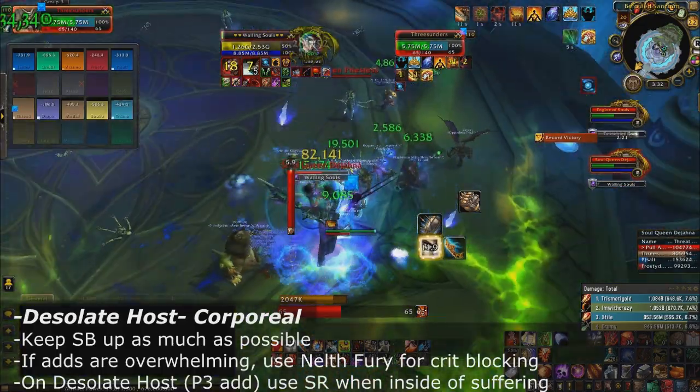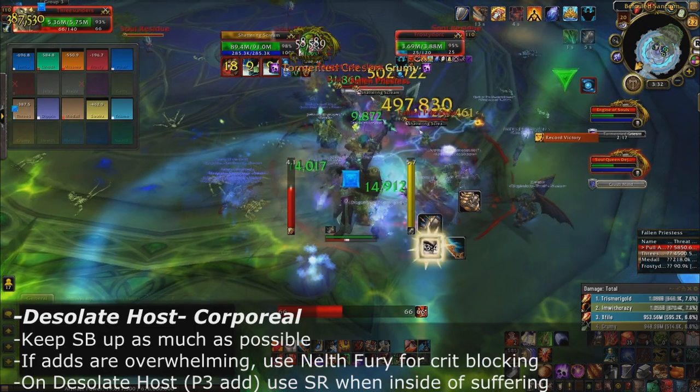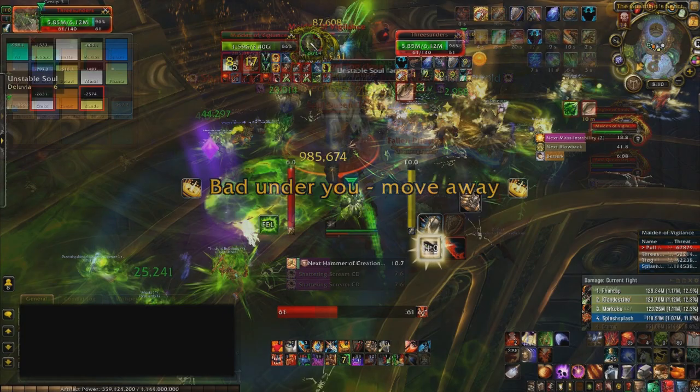For both the spirit and corporal world, when the Desolate Host comes up and you have to run into the Suffering cast, use Spell Reflection while in there because the split damage you take is magic damage.